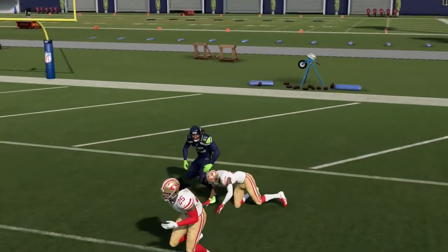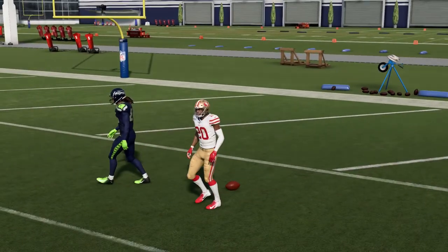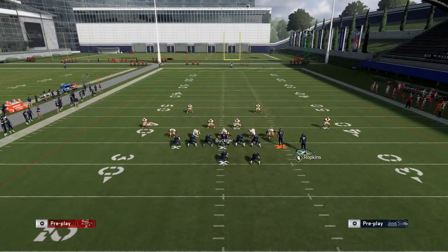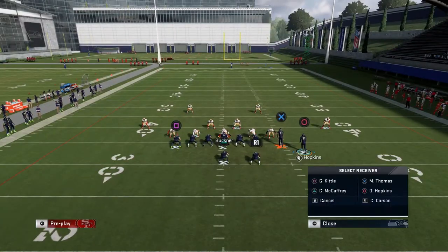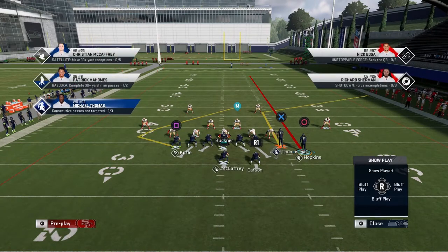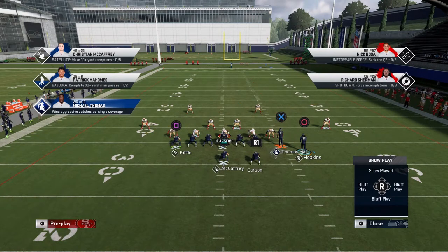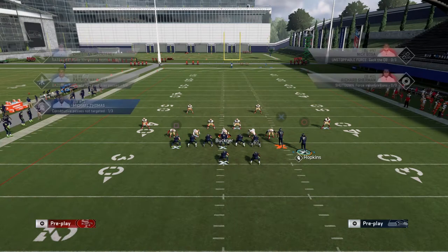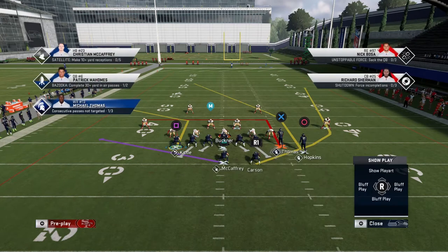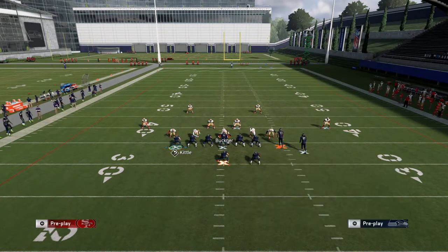Against Cover 3, if I run it like this and don't motion the streak out, I can throw this for a touchdown. Hopkins is terribly slow though, so if I substitute a faster player in on that spot it won't play and it's a touchdown. The general idea is pretty common — it works in formations like Gun Bunch and also Tight End Close, which also has Cover 3 plays that work like this.